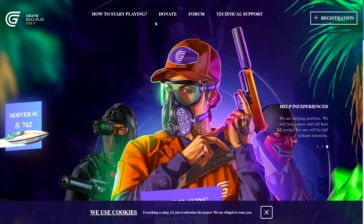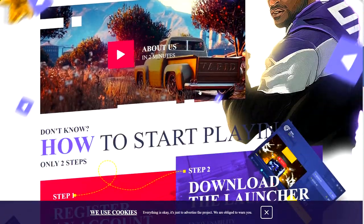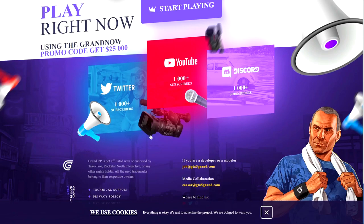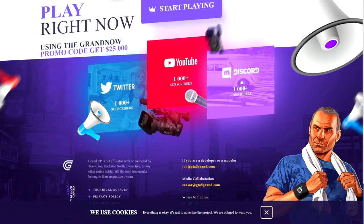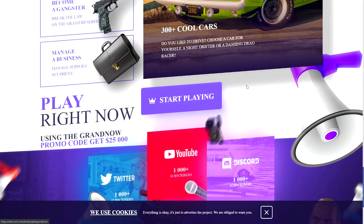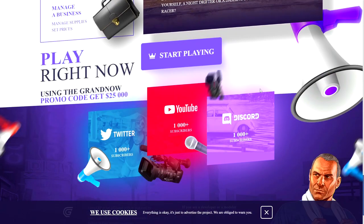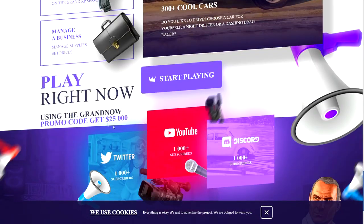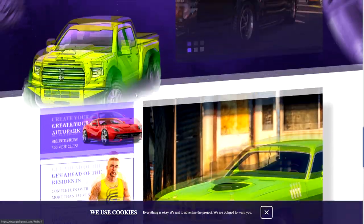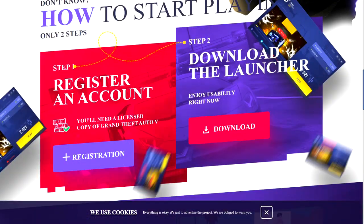I do have referral links, so if you guys see a referral link down below in the description, go ahead and click that. Also join their Discord because the server gets updated a lot and there are a lot of announcements there. Read up on some of the rules and stuff like that. Also, use the Grand RP promo code and get $25,000 in-game — that's another thing you can do. The server is really good.